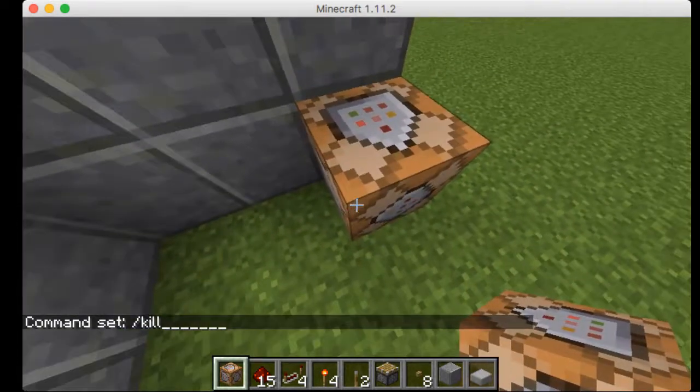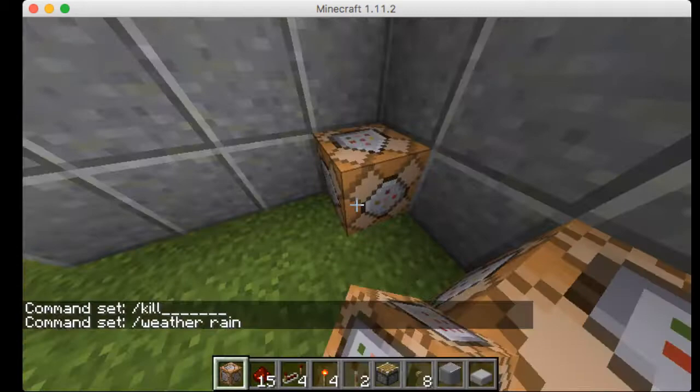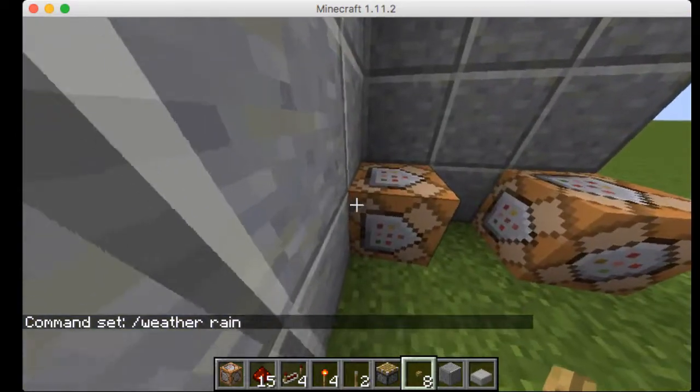Make sure you make your command blocks one block away from each other. This one I like to do: slash weather rain. So you can make it rain sometimes.